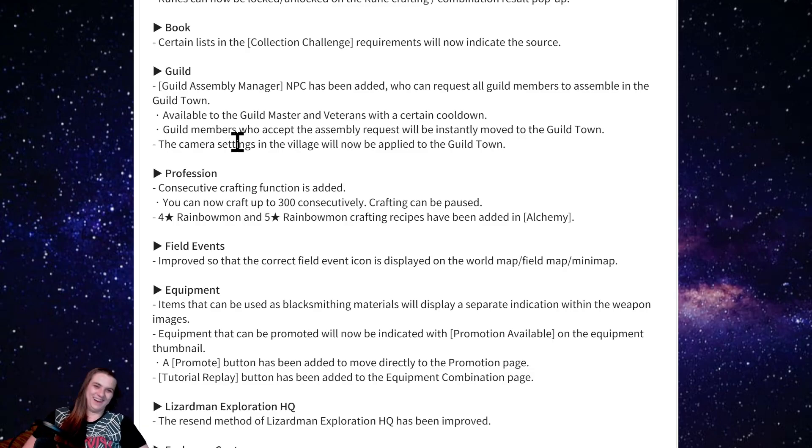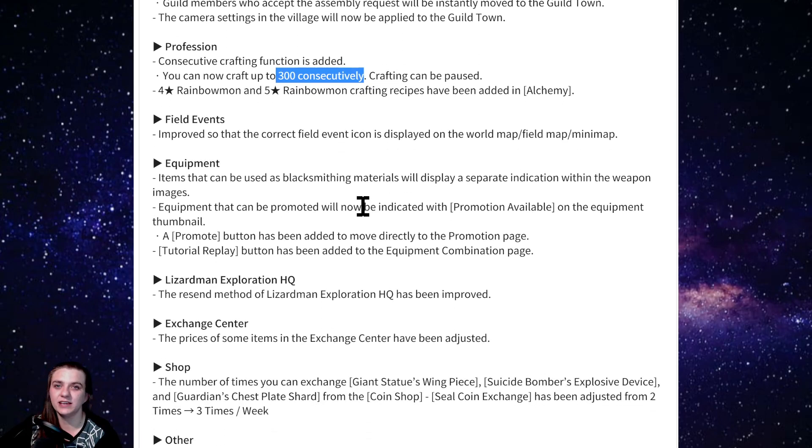Big change: the profession system now lets you craft 300 consecutively. I think it's still going to do stacks of 20, but it'll just keep doing stack after stack automatically. Crafting can be paused — you can hit cancel and stop it. Hopefully it crafts fast enough that you don't have to sit there and watch it if you want to craft 120 of something. It's way better than clicking it manually before.